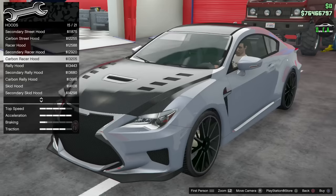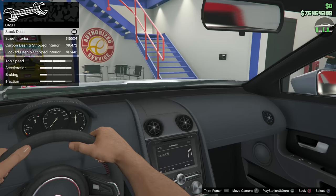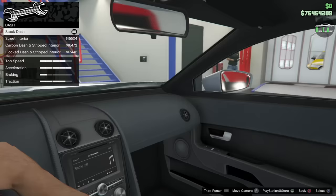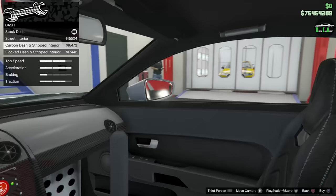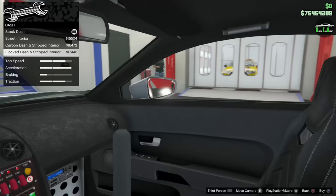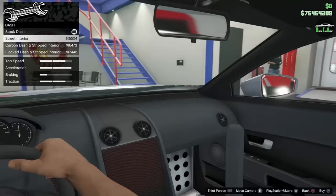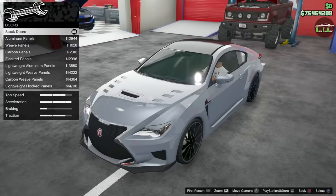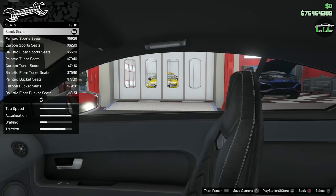For interior: the street interior completely removes the radio controls and puts a carbon panel over them — looks really weird — but you do get the drift stick. Then there's carbon dash with stripped interior and flock dash with stripped interior. They all keep the back seats, which is kind of funny. I'll leave it stock because I don't want to lose my radio and it looks premium. You've got different racing-style door panels and seat options to choose from as well.